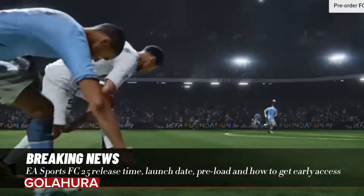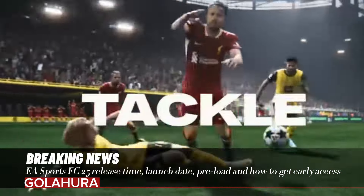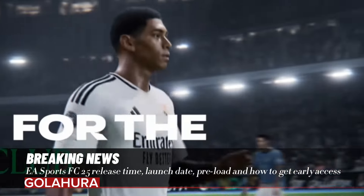The Ultimate Edition also comes with all of the bonuses found in the standard edition, such as various loan items, 250,000 Club Coins, and more. The bad news, however, is that the Ultimate Edition costs a whopping £99.99 on PlayStation and Xbox, compared to £69.99 for the standard edition.